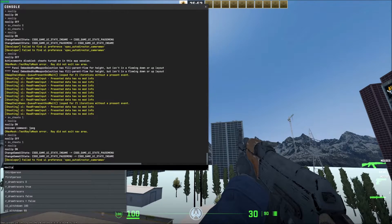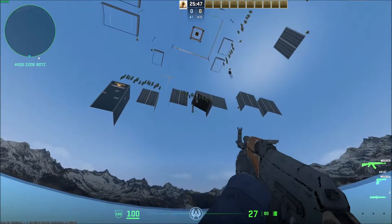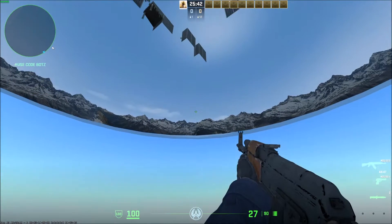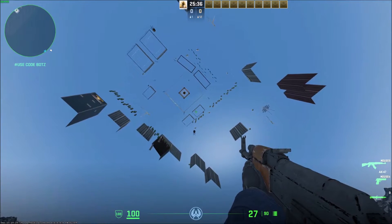Pressing up brings your recent command, so you just hit noclip again to toggle it off. I fell through the map because I noclipped all the way out of the boundaries, but I can noclip back and slowly fly back up.